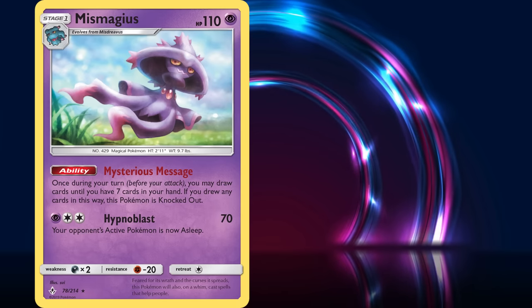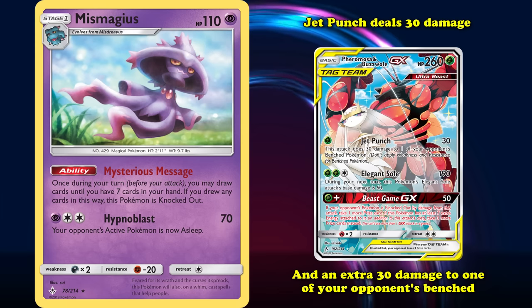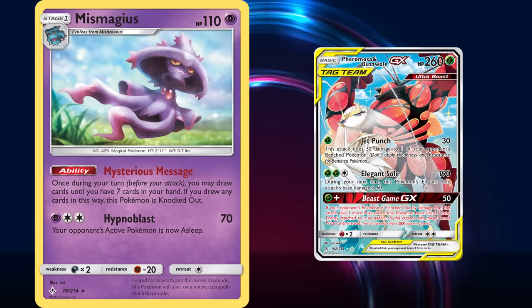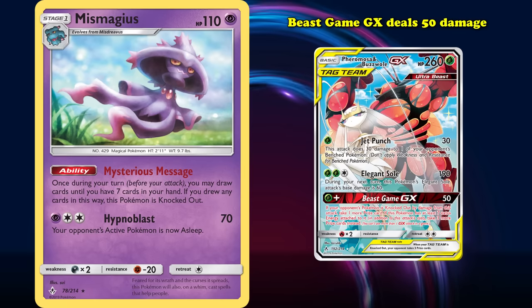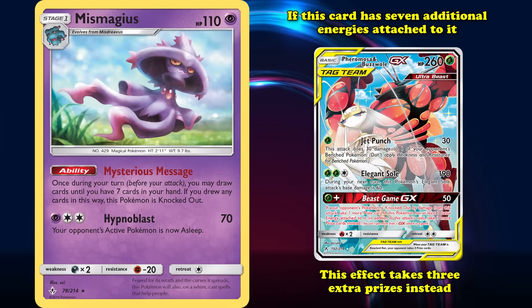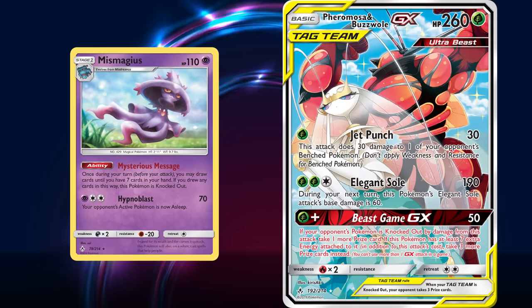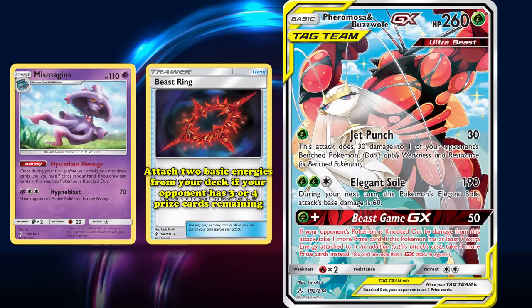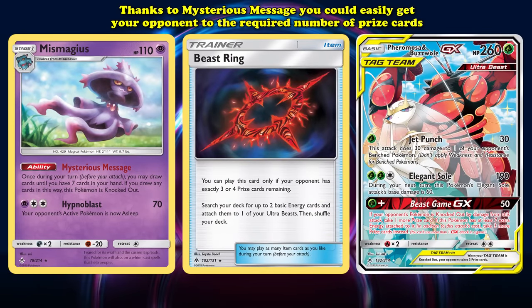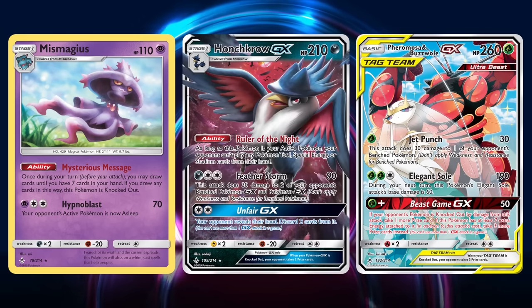When Mismagius was released, many players had high expectations for it with Buzzwole and Pheromosa GX. That card's Beast Game GX attack deals 50 damage for 1 Grass Energy and if it knocks out a Pokemon, you take an additional prize card — or 3 extra prizes if it has 7 additional energies attached. The item card Beast Ring lets you attach 2 basic energies from your deck when your opponent has 3 or 4 prize cards remaining. Thanks to Mysterious Message, you could get your opponent to that required prize count while drawing cards — and just like Honchkrow GX, Mismagius had access to Duststone to evolve on the first turn, enabling these decks to take 4 prize cards on turn 1.